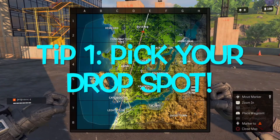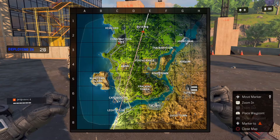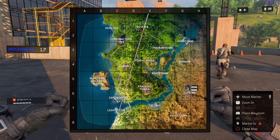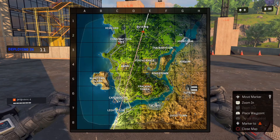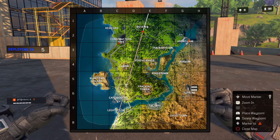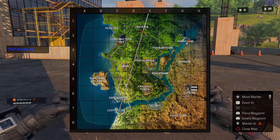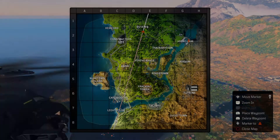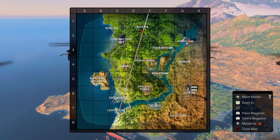The first tip is to pick where you're going to drop before the flight starts. One issue I've noticed is in quads or duos, chit-chatting with a buddy, the flight will be halfway done and we haven't picked a spot yet. By the time we drop to the ground, pretty much 90% of the players are already looting before we even touch down — that puts us at a disadvantage. So we want to pick where we're going to go and commit to it. We also want to know at what point in the flight path we're going to deploy.